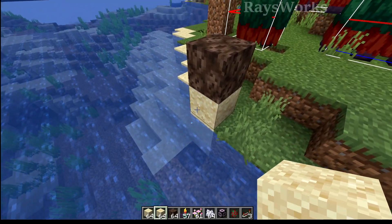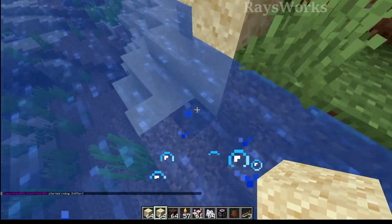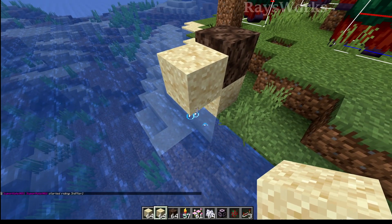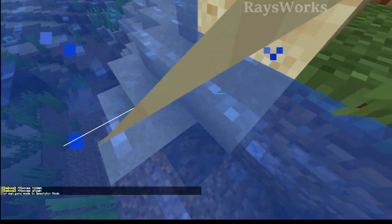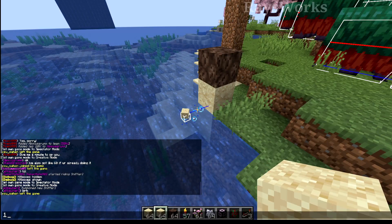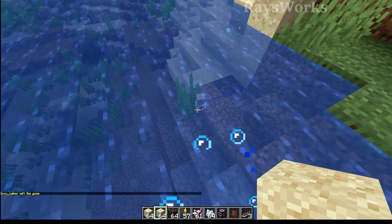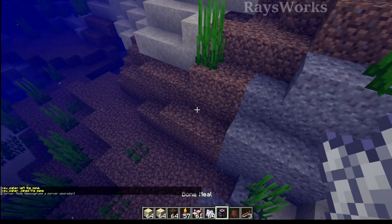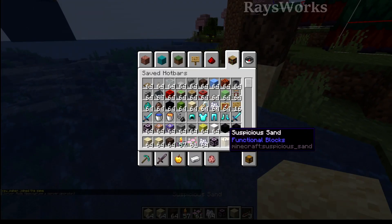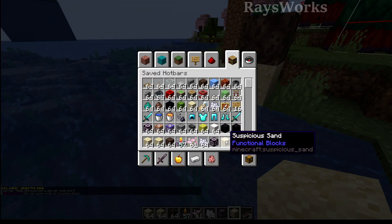Since suspicious sand falls like a sand entity, if we drop it onto some bubbles from a bubble elevator, you can see it will just bounce there just like any other sand would, but over time it would eventually pop off. It actually popped off and dropped something — it dropped a suspicious sand, so you can move it as a block that way. This can also be done by dropping it into something that stalls it.